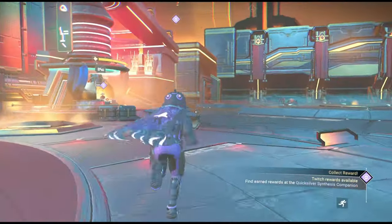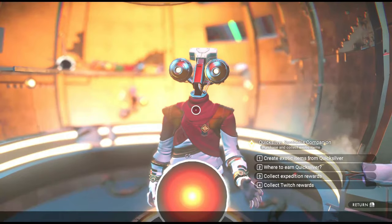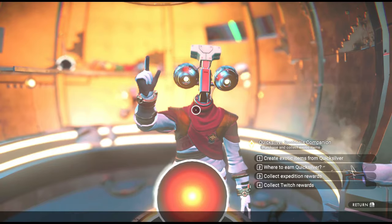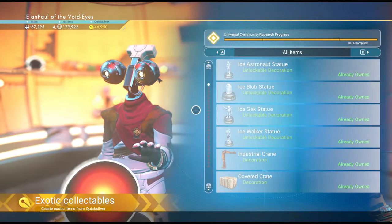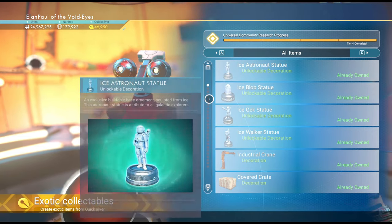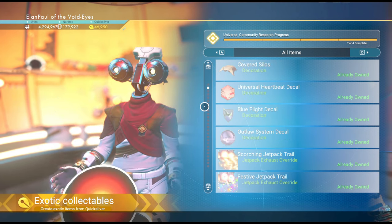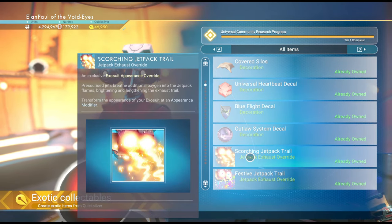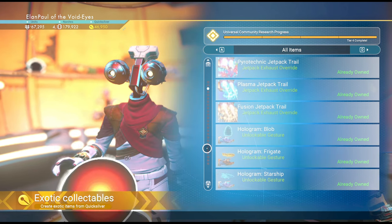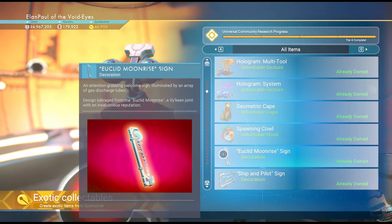Let's take a close look at what's inside the quicksilver store. Our quicksilver vendor has four options. We can create exotic items from quicksilver - items made available to everybody. There's a universal community research progress, and as we accomplish missions at the nexus these items become available. As you can see, most of them are cosmetic: decals, jet pack trails. A scorching jet pack trail doesn't mean you burn people behind you - it's purely visual.